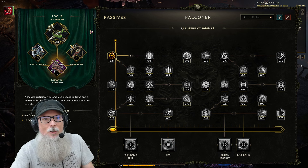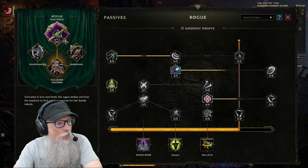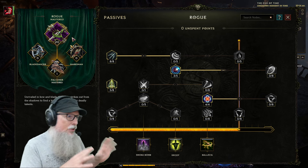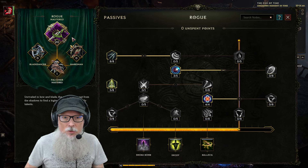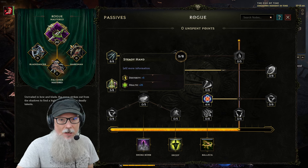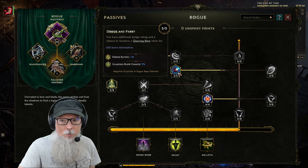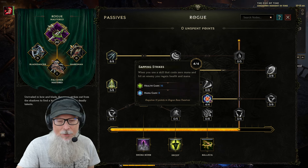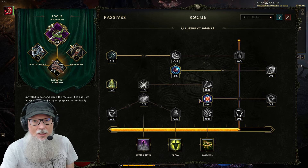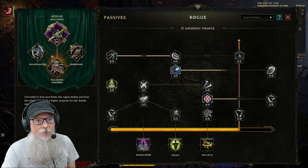I'm working on one in Baldur's Gate 3 as well. I'm just a huge fan of the bow plus some sort of animal to attack, and the falcon sounds amazing. To get to this point I had to spend passives in the rogue tree. So let's take a look at the passive tree first, then we'll look at my actives. So far I've got eight points in Swift Assassin, five points in Steady Hand, three points in Dodge and Parry, and four points in Sapping Strikes — which is pretty good because anytime you hit an enemy you gain health and mana.